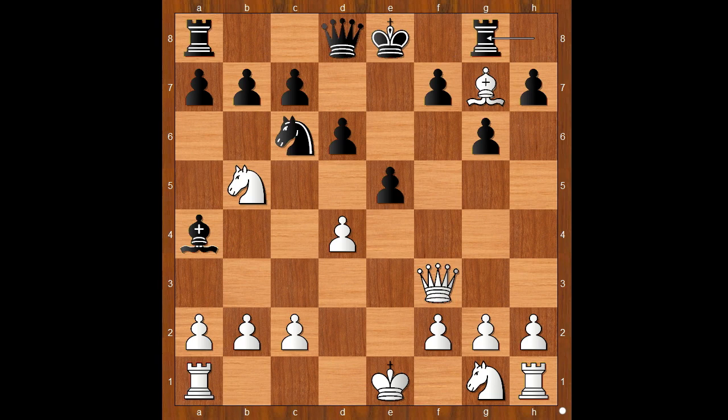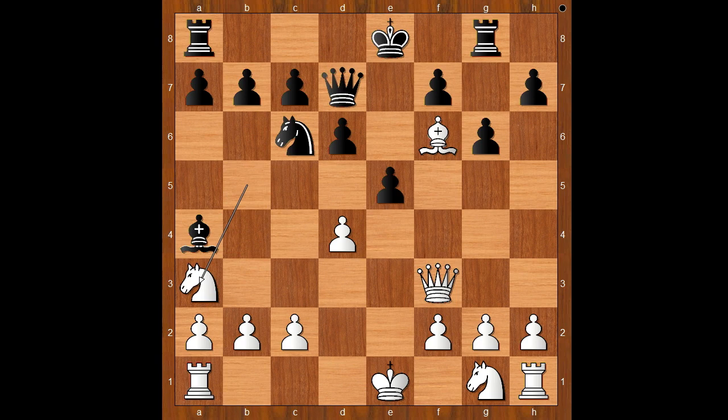Bishop to a4, saving the bishop and attacking the knight. Bishop to g7, attacking the rook. Rook to g8. Bishop to f6, attacking the queen. Queen to d7. Knight to a3. Knight takes on d4, trying to take the queen maybe.